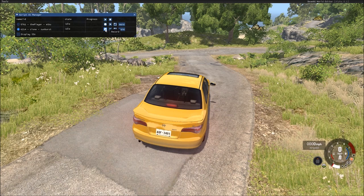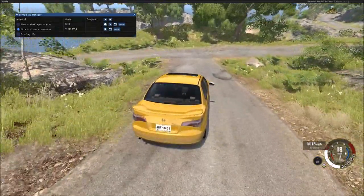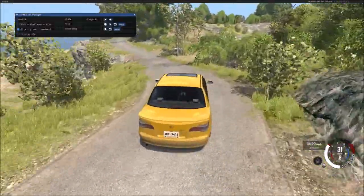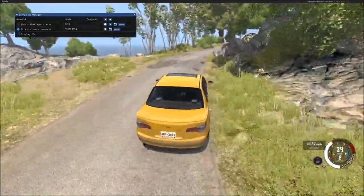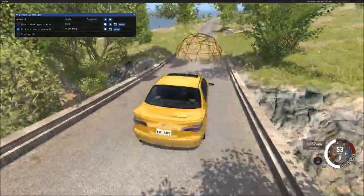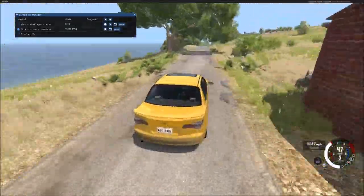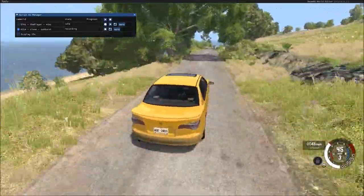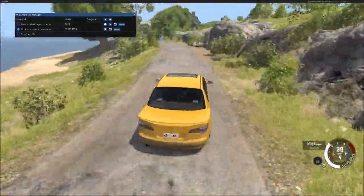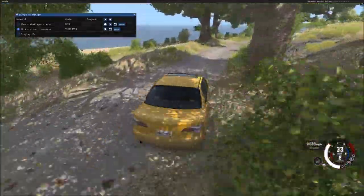Right now I'm going to record a path, so I just hit the little record button. As soon as I do, you see it says 'recording' and it's recording whatever I'm telling the car to do. The AI is going to follow as close as it can to what you're doing on screen. It's also following the approximate speed, though I could be wrong about that.